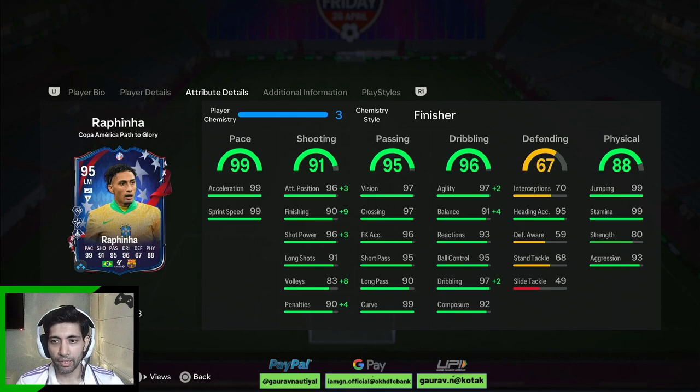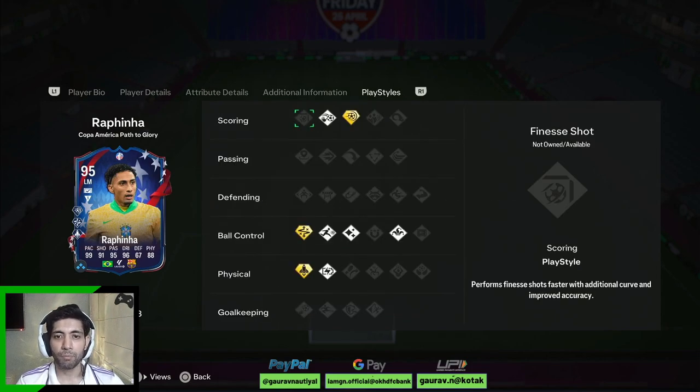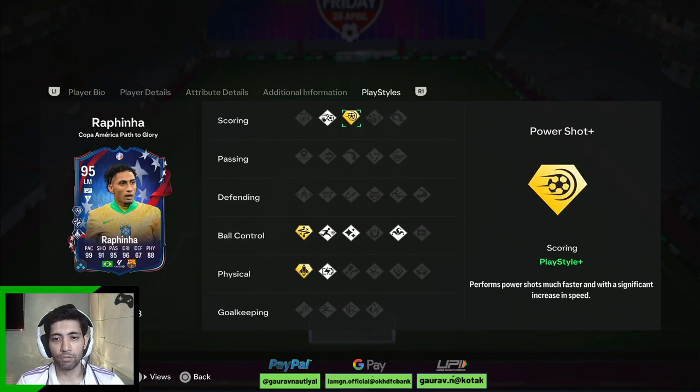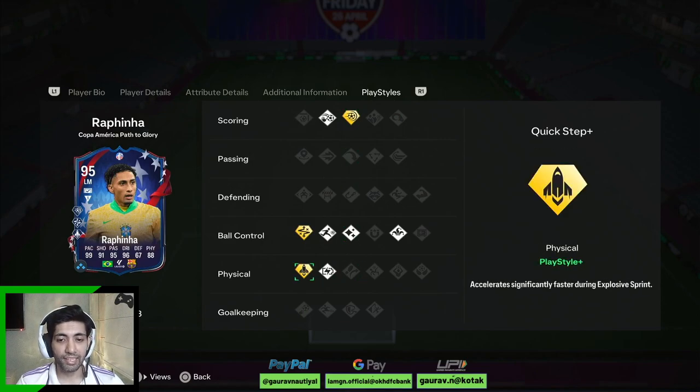His pace is maxed out, shooting again maxed out on a Finisher camp style. Passing also looks solid, dribbling also looks in solid areas, and he can do a little bit of defending as well — he has got 70 interception and 59 defensive awareness, which is quite helpful in the winger position. His physicality is also in decent areas with 99 jump and 93 aggression, and he has got good stamina. Looking at his play styles, he has got chip shot, power shot plus, trickster, flare, rapid, technical plus, quick step plus, and relentless.